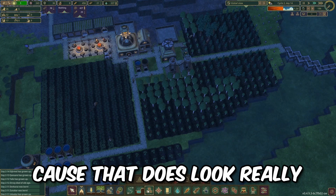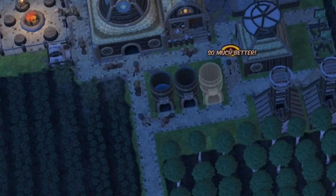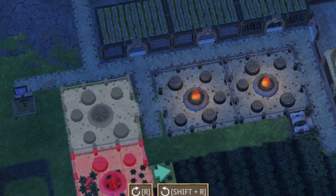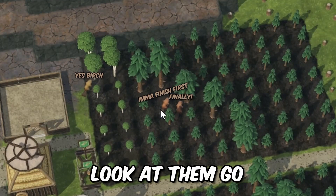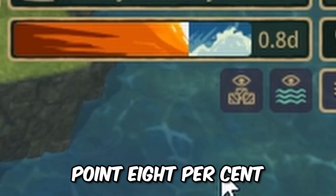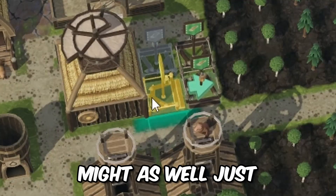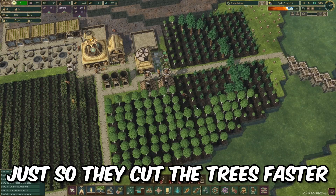Should we build a third water thing? That does look really frustrating. All my homies love campfires - look at them go. 0.8 percent - that much time until the drought starts. Might as well just build these two so they cut the trees faster.